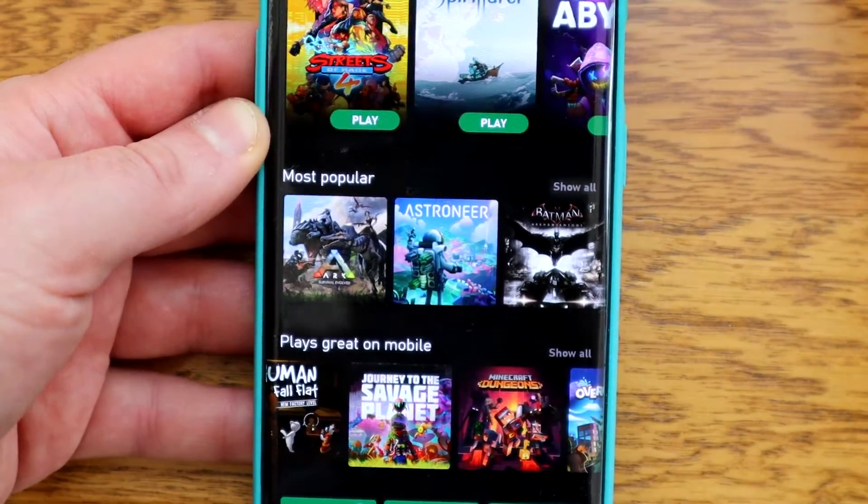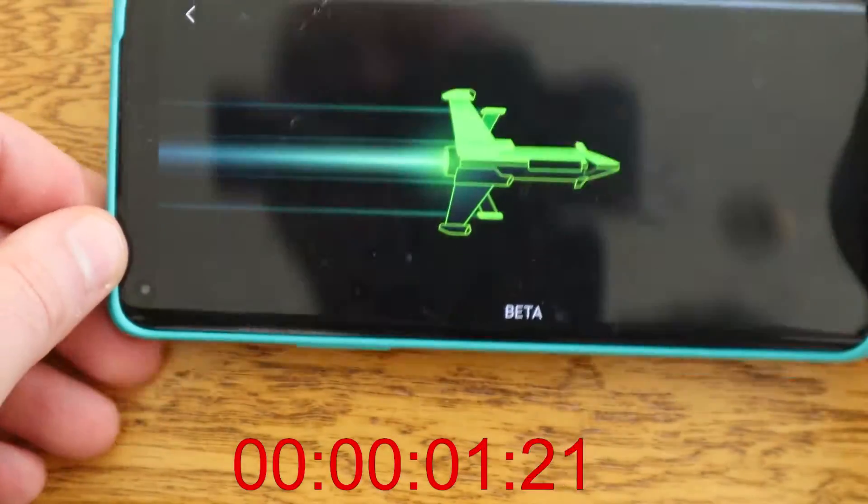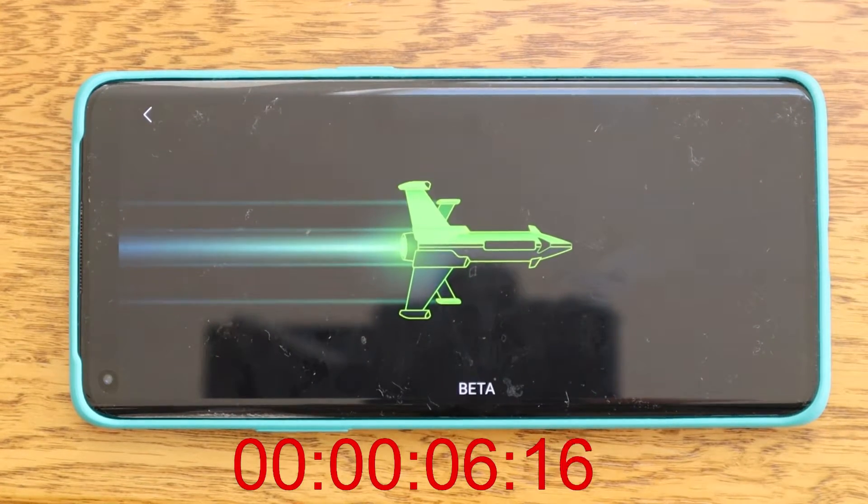You need to have your controller paired and then just hit the play button. The screen will rotate. I have noticed there's a bit of a lag in the loading.